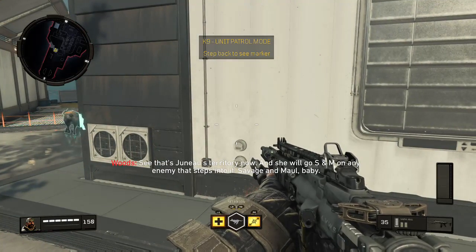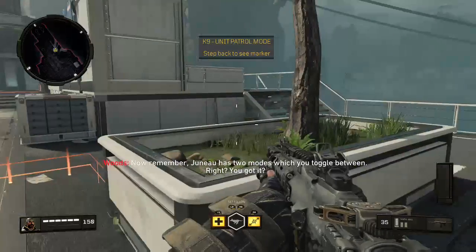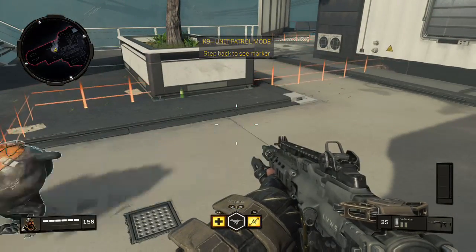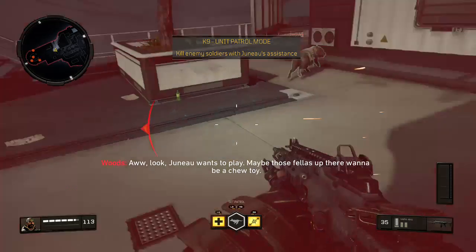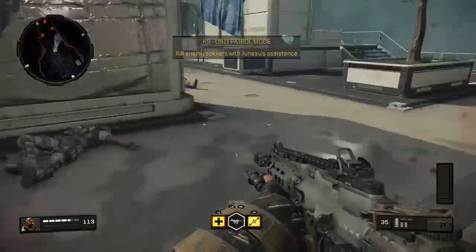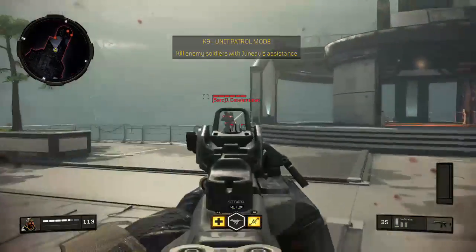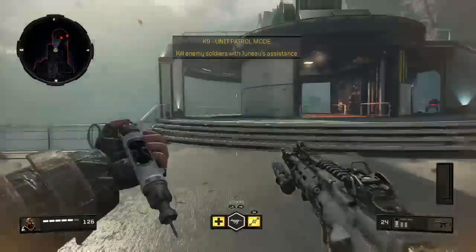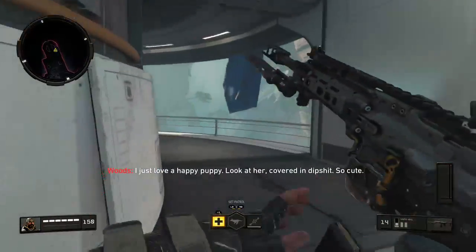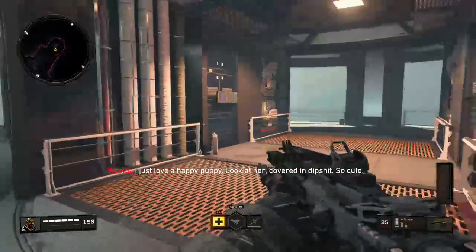Remember, Juno has two modes which you toggle between. Juno wants to play — maybe those fellas up there want to be a chew toy. I just love a happy puppy. Look at her — covered in dipshit. So cute.